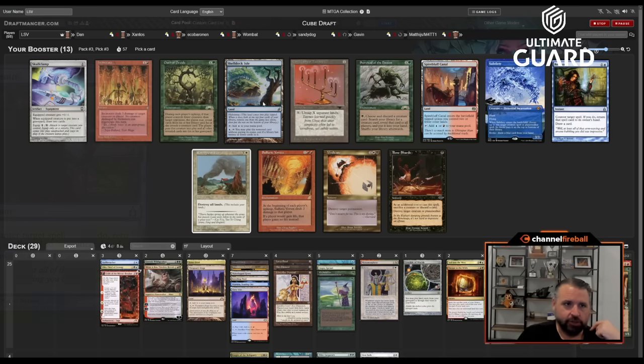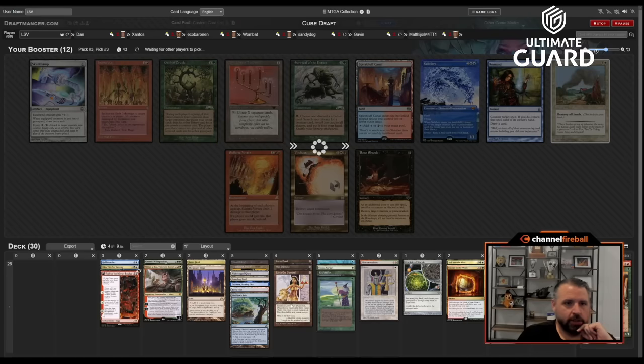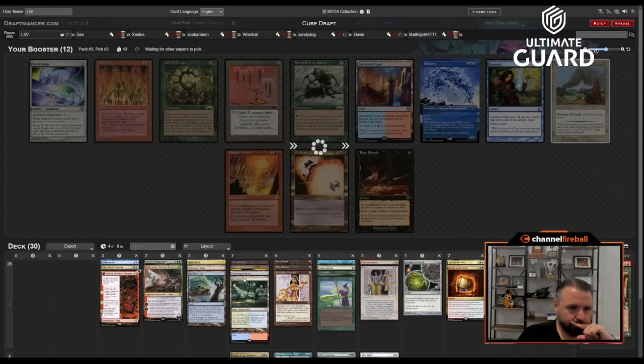Remand versus Shelldock Isle — I love Shelldock Isle! There's also Candelabra for the Academy I don't have, and a Skullclamp — but we're not really a Skullclamp deck. I kind of want Shelldock Isle here; I just think it's awesome. It's a really busted card and I can play a lot of lands in this deck.